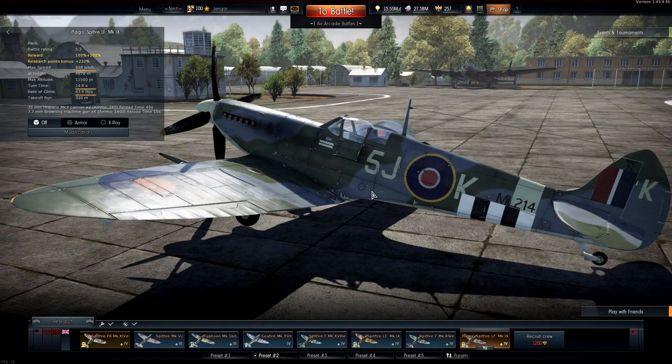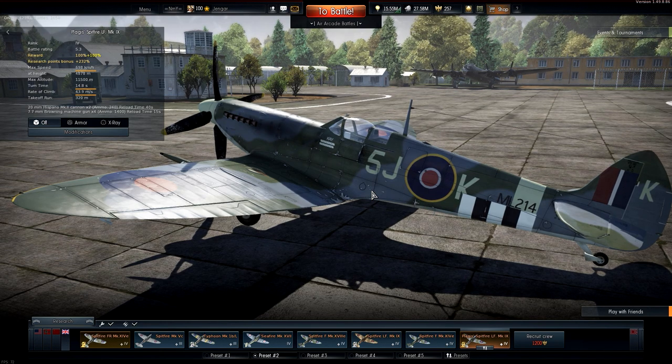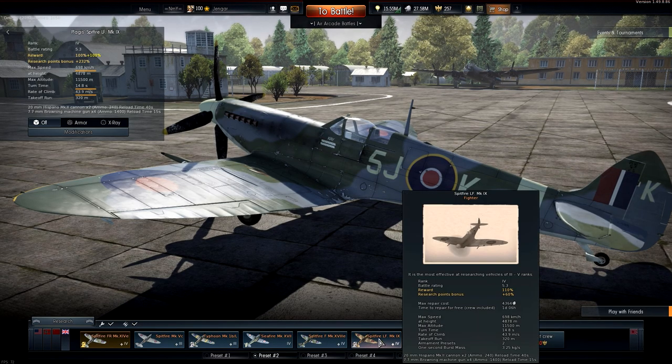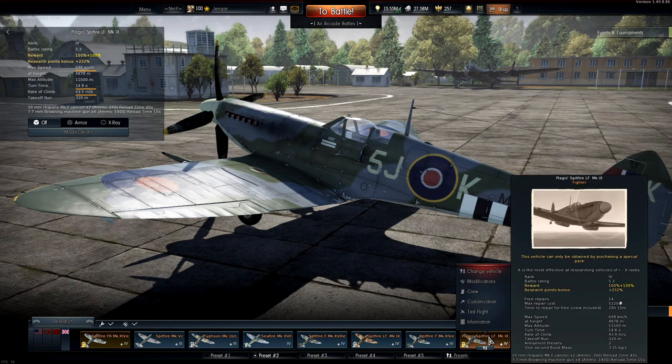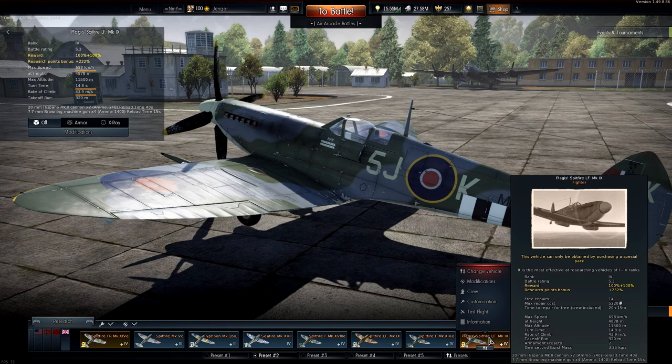So here we are in the sixth part of our premium review series on the premiums released in the Weapons of Victory patch 1.70. We have just flown the Plagueis Spitfire LF Mark 9. We did a couple of matches — not only the ones I showed to you. And it did very well. Like I said, this plane is an exact copy of the other Spitfire that's already in the game, with a different skin of course. It's a very good plane. You just saw you can use it as a boom-and-zoomer, for energy fighting, and for turn fighting — it can fulfill all those roles.